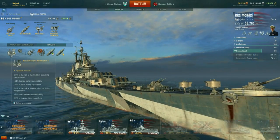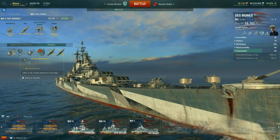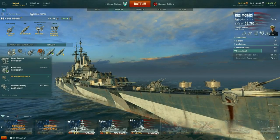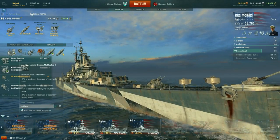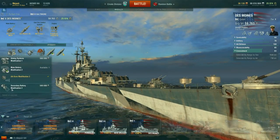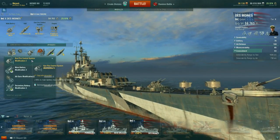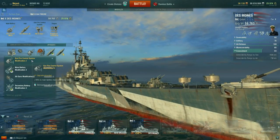Even with just AFT they're pretty good AA ships. For the Des Moines, the first slot is Main Armament Mod 1. Second slot I run AA Mod 2. This gets away from my rule of speccing straight into AA, but the Des Moines is really, really accurate — the secondaries aren't anything worth using, especially at high tiers. So I think AA is easily the best choice, and range is a must for any cruiser.